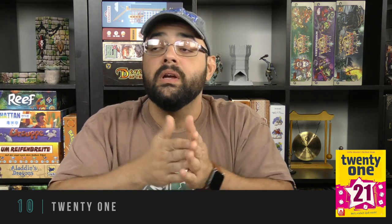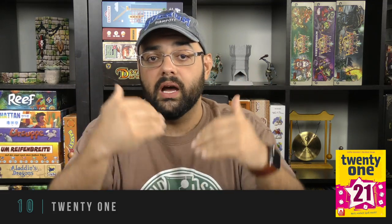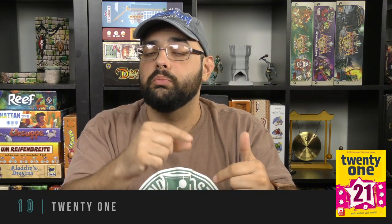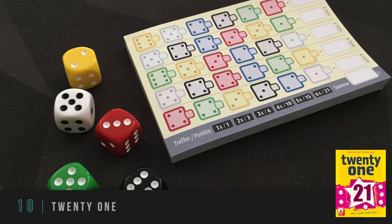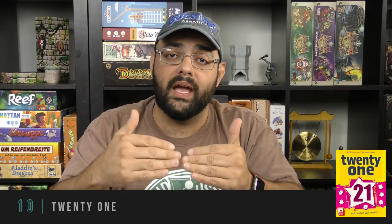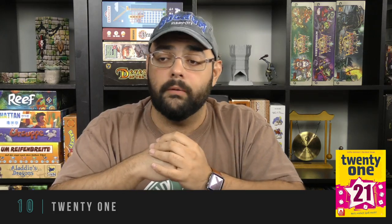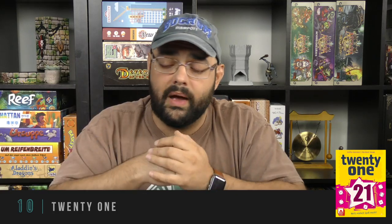My number 10 spot goes to a game called 21. This is probably one of the lightest ones on the list, though roll and write games tend to be fairly light for the most part. But 21 is really, really simple — this is one you could teach to just about anybody. You are simply rolling those dice and attempting to put them in spots on your small board, which has a pre-printed die face in different colors.